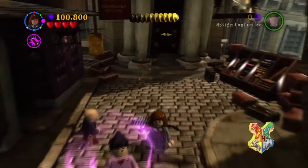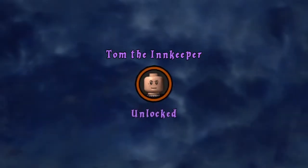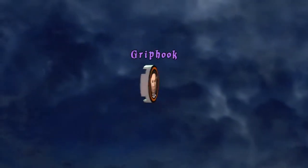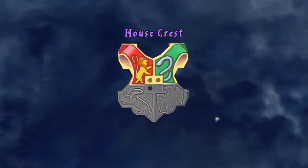And there we got everything for this level. We're going to Mr. Ollivander's and that's level complete. We got Tom the Innkeeper, Mr. Ollivander, and I think we got Griphook as well — yes, Griphook. That's all the characters for this level.